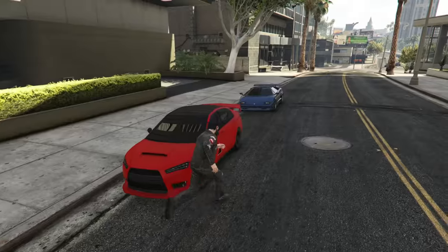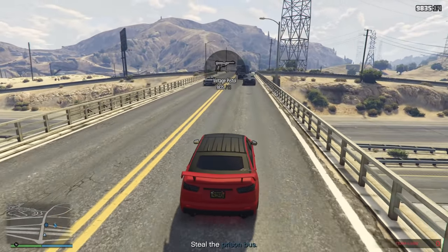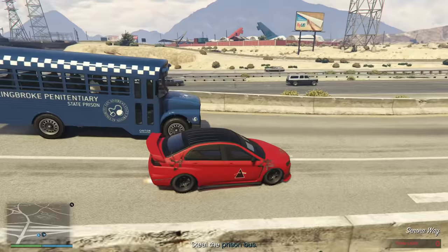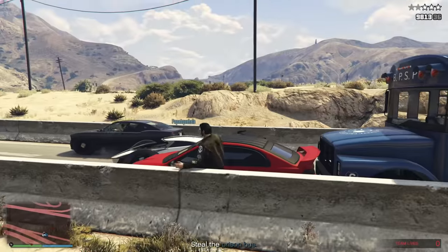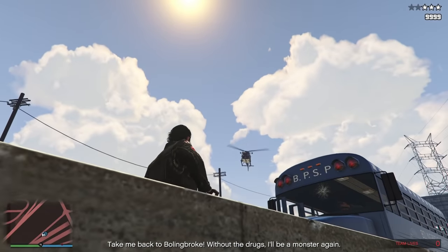Moving on to the second setup of the Prison Break, which is the bus setup. Once you arrive at the bus, you want to go in front of it and then whip out your AP pistol or preferred weapon of choice, then go in front and shoot the driver out of his seat. As you have done that, you have a helicopter to take care of, so make sure to shoot that down too so it can't follow you into your next steps, because police helicopters do tend to follow you.